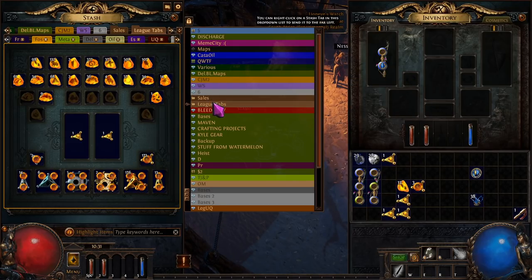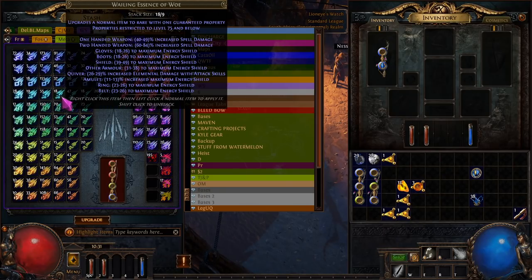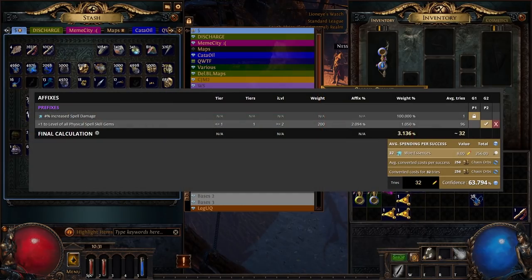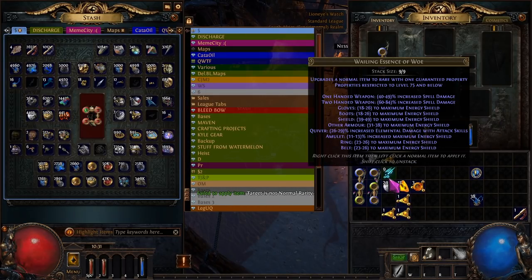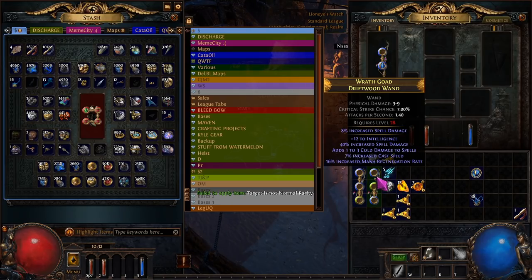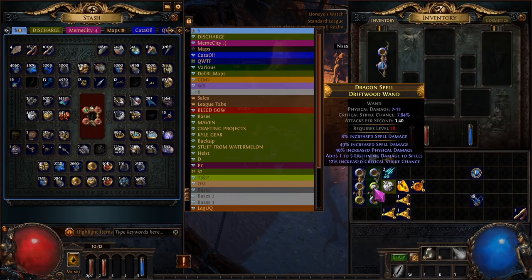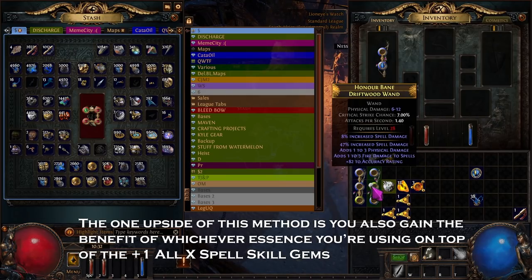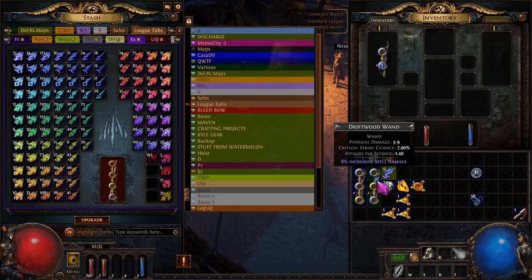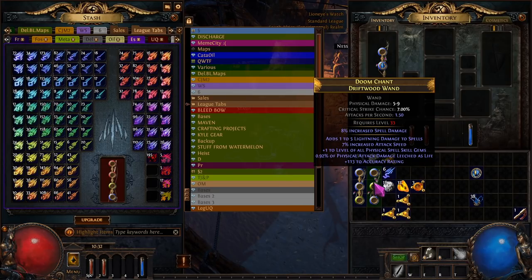There is another method that's also popular: using essences that are just lying around. You should get quite a few while leveling, so probably best to use something like essence of woe if you're looking for spell damage. This is about a one in 27 shot, so it's not as good as jagged fossils. I would say this is an all right method but not ideal — just keep doing this until you see that plus one. There we go, plus one all physical spell skill gems.